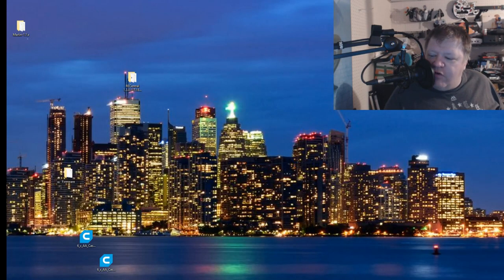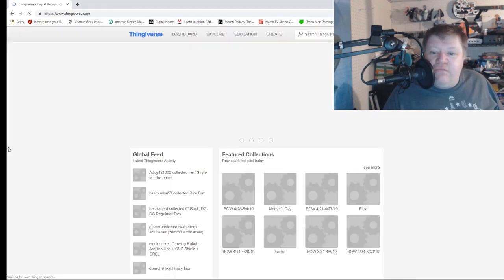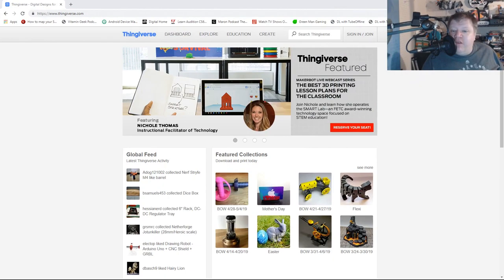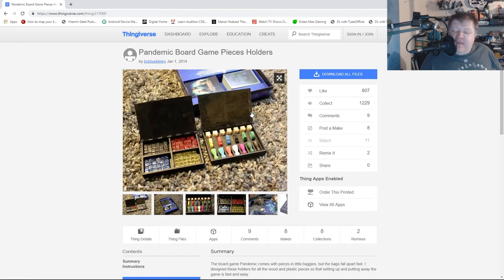There we go. Let's open up Chrome and look on Thingiverse. Why? Because why build something when Thingiverse has it? Let's type in the game I was talking about: Pandemic. There is Pandemic, and we have lots of little storage cases, which I really like. This one has interested me — I like it because I like the way it holds the board pieces. This is item number 2-1-7-0-6-0. I will have these in the links in the show notes. What I like about this is it's easy to stack your pieces inside. It's pretty good.